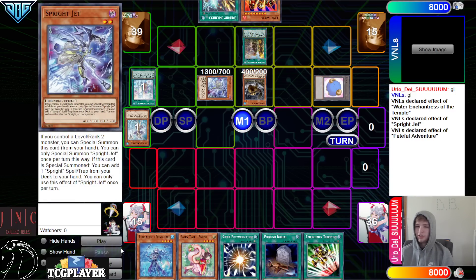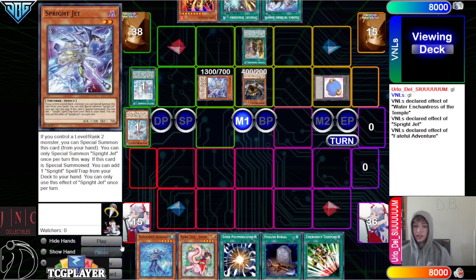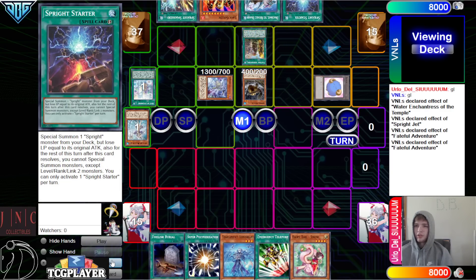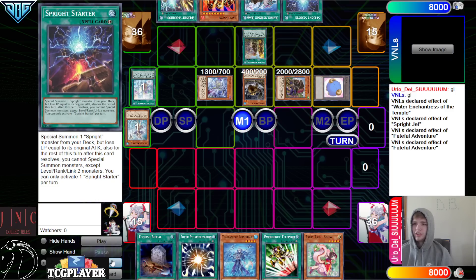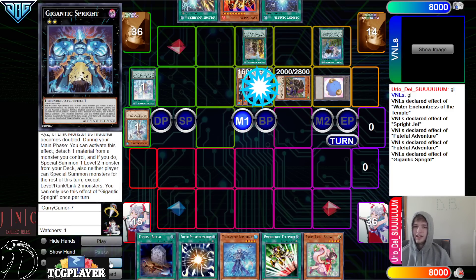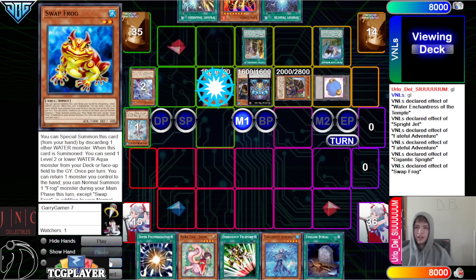It's not like you need Griffin set up before — if they Veil or Jet, that's fine. They're going to go search Draco back. Starter, Faithful go search Griffin, and then discard Draco back. Draco back effect to equip, summon out Griffin, overlay for Gigantic. Gigantic effect — detach, go summon Swapfrog. Swapfrog effect to go dump Runnin' Toten, link off into Elf.